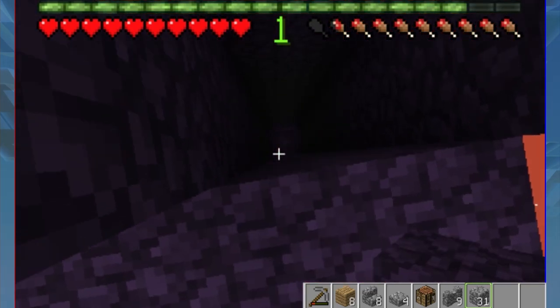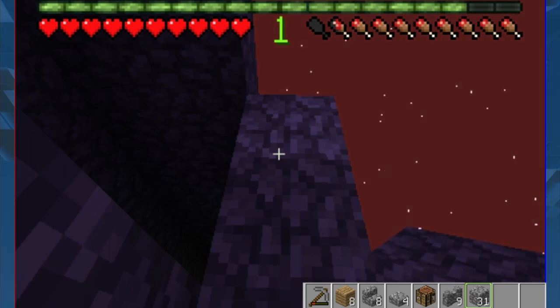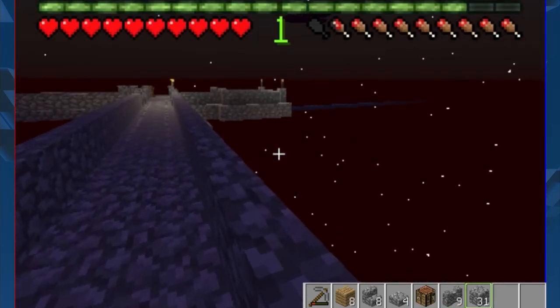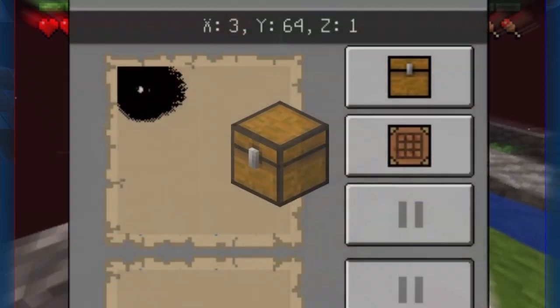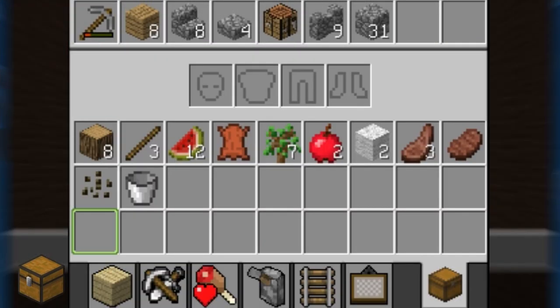This has to be set up specifically so the water ends right here. I think water travels seven blocks — it's either seven or nine, I'm not sure of the exact number. I need to stop running and jumping; I'm so used to doing that from my other let's play. I have to make sure not to do it here so I don't lose food. I'll go ahead and grab the bucket of water and test it out.